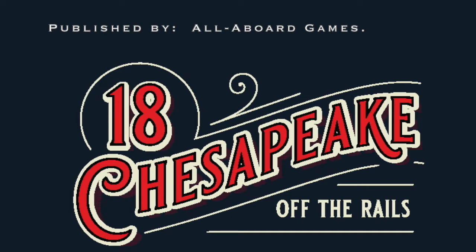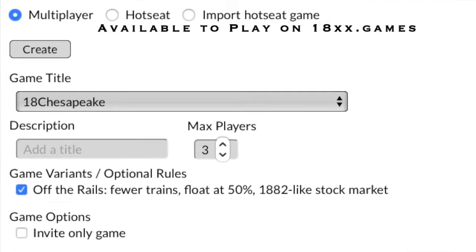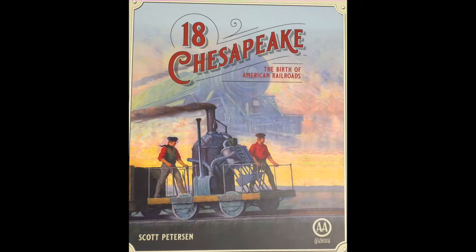It reduces the number of trains and replaces the stock market to produce a fast and wild version of the game. Right now it is available to play on 18xx.games.